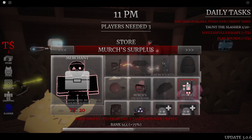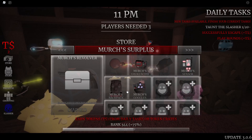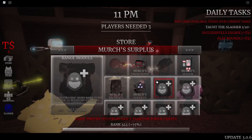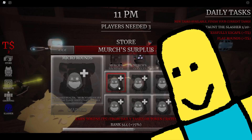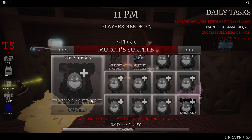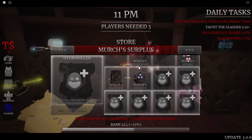Now for the gear. The Merchant's Revolver has had a lot of changes. It used to blind the slasher, but now with the Micro Rounds perk — which is the specific perk for this gear — you can fire three shots that stagger the slasher instead. Quick note: perks in the merchant surplus shop are gear-specific, so the Merchant's Shield perk only works with the Merchant's Shield, and so on.